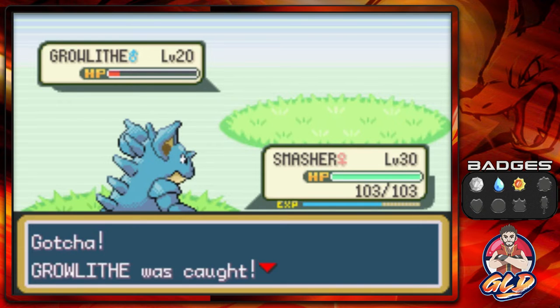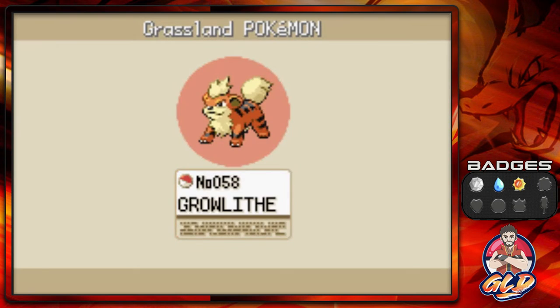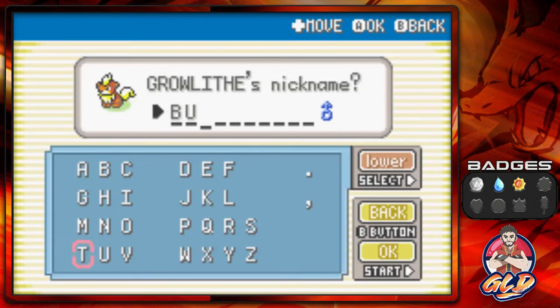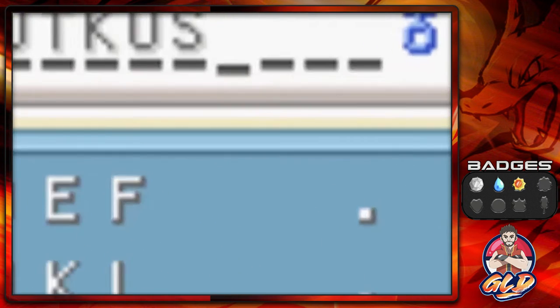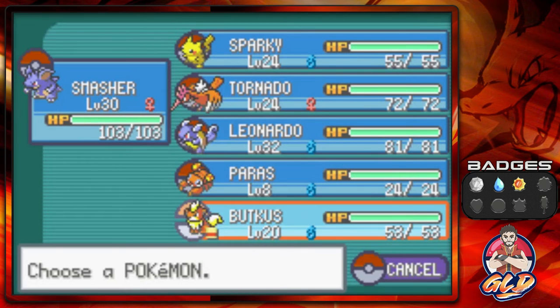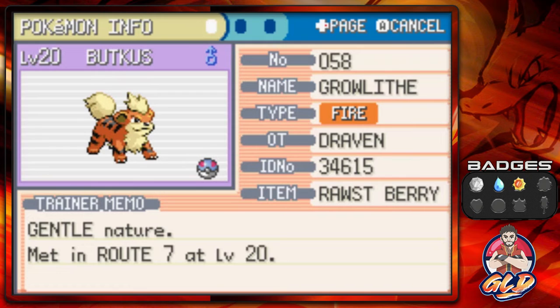We're going with the level 20 Growlithe. Growlithe, the Puppy Pokemon — very friendly and faithful to people, it repels enemies by barking and biting. We already have a nickname for this one — named after the dog in the Rocky movies — say hello to Big Booty Butt Kiss. Back in Celadon City, we're replacing Pussy Boots with Butt Kiss.